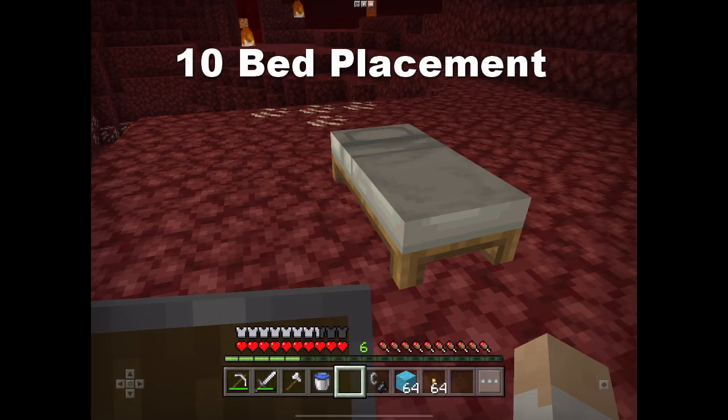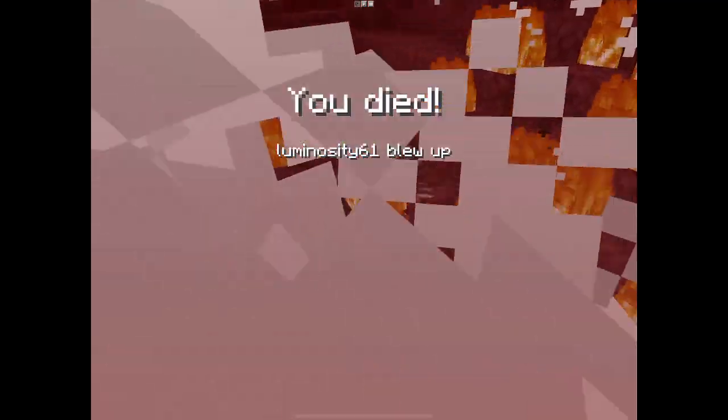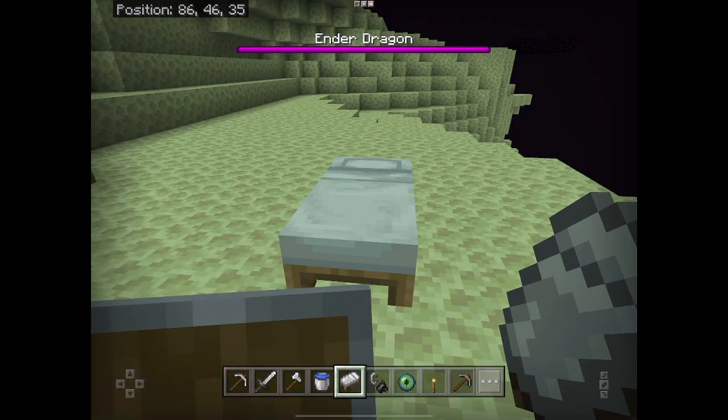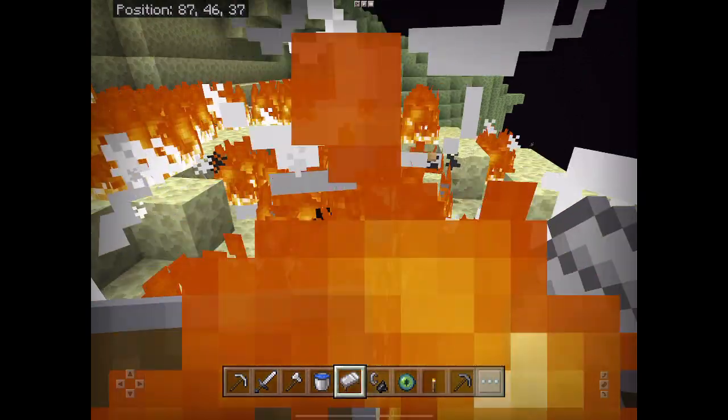Number 10: Don't set your bed in the nether. You die a painful death, because beds can explode. The same goes for the end — don't set your respawn point or you'll burn to death.